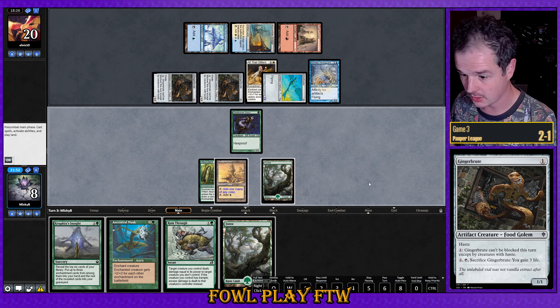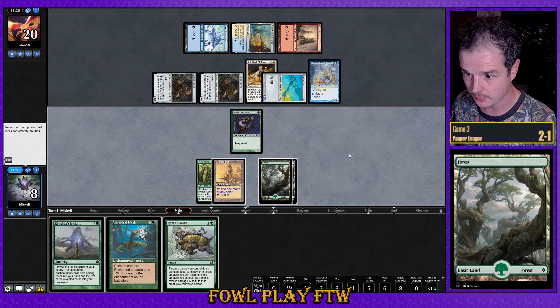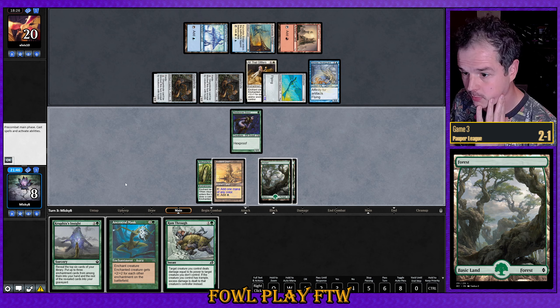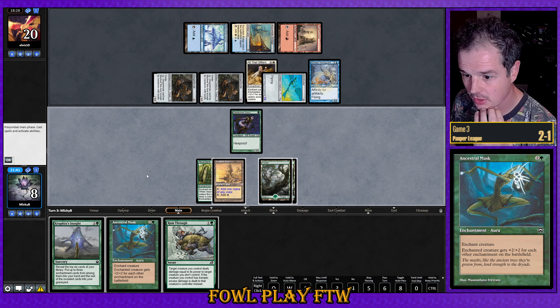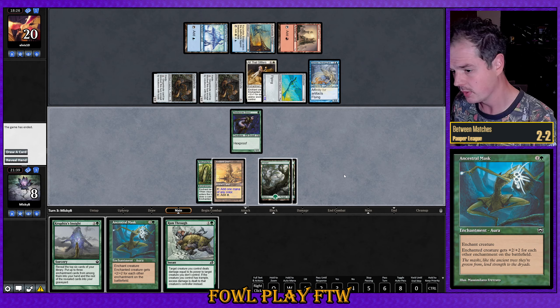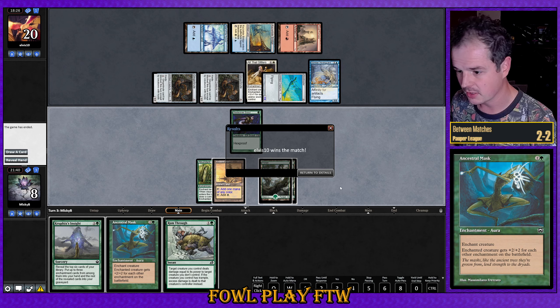We hit a land drop. We need to somehow block our opponent's creatures next turn, but we just take too much damage wide and lose the game. Let's go ahead and concede — absolutely killed by mulligans that game.